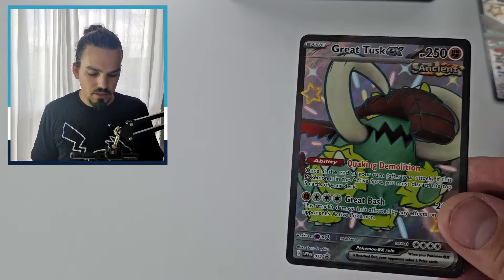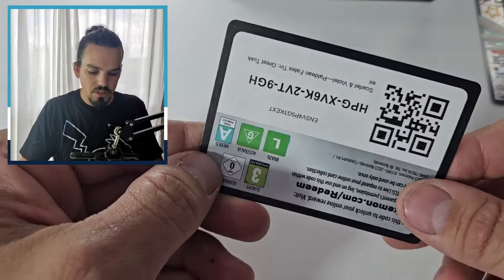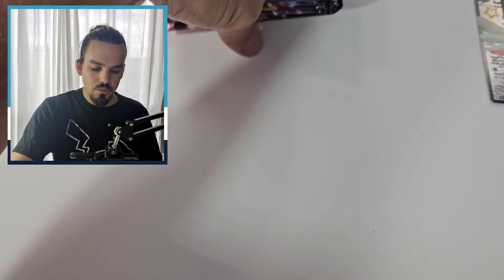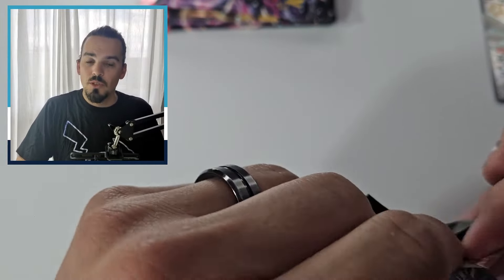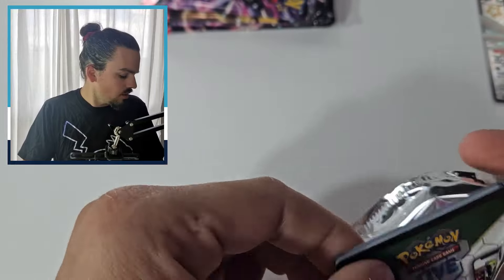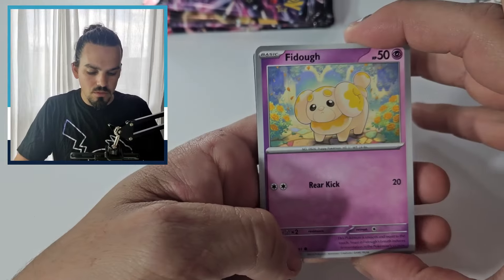We usually look at about a one in three hit rate, and we've found with this set it's probably almost closer to a one in two. So we will get out our Great Tusk — there it is, in all of its full art shiny glory. There is the upside down code card for you all, some packs, and another five packs for this one. And we will start off with a Fido.